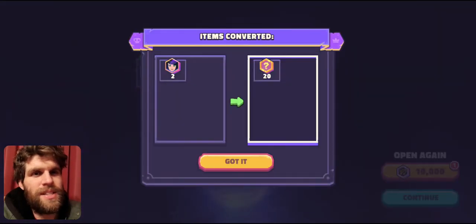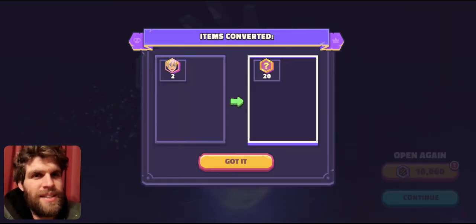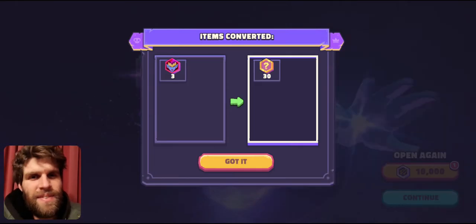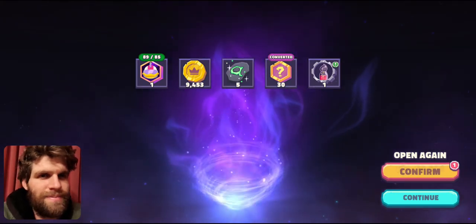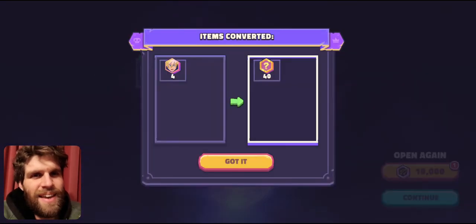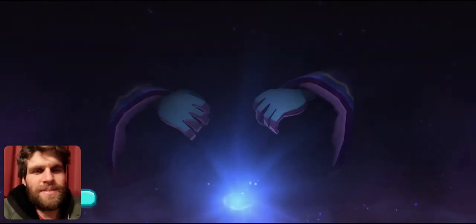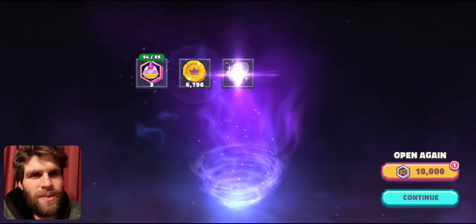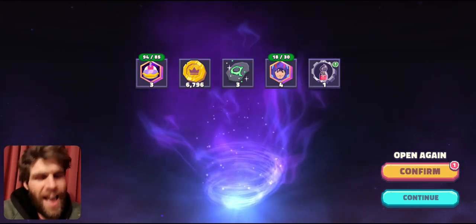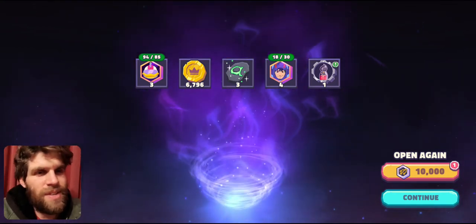There we go, boom! We have got a six star! So let's head on our way to a seven star now. We got three tokens so we only need 97 more — let's get some big pools. Two tokens — 94 more. Well it can happen but we are not getting any good ones. We got four hero — I'll take that, I'll definitely take that. Three tokens — better than a two and a one.